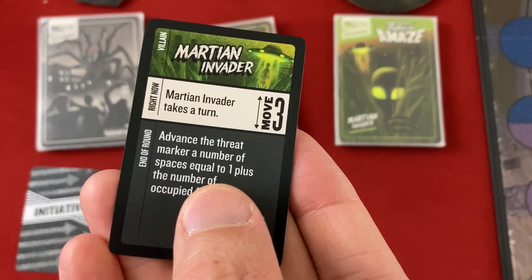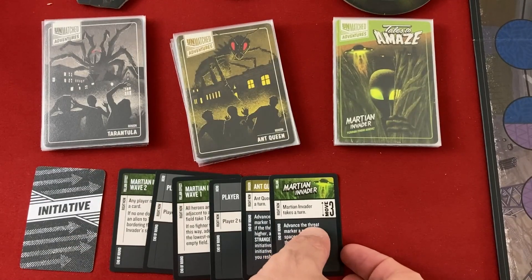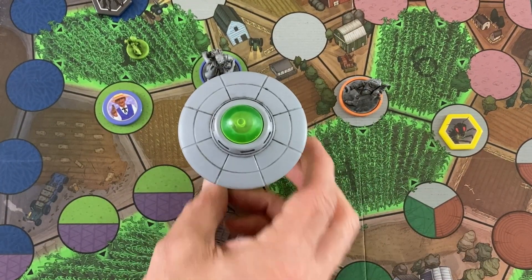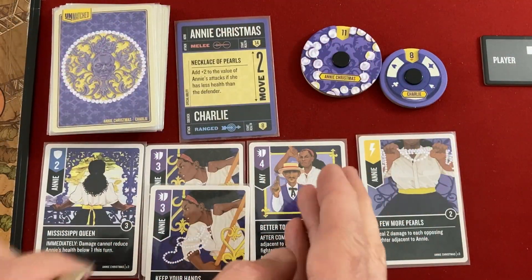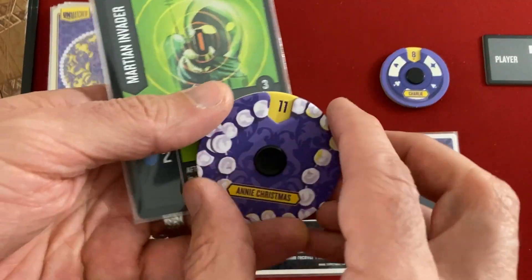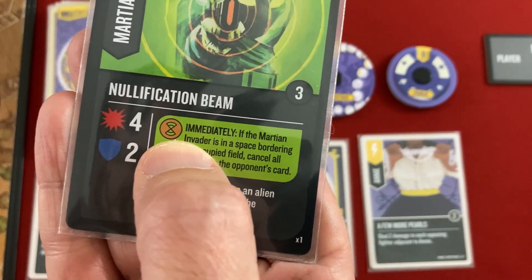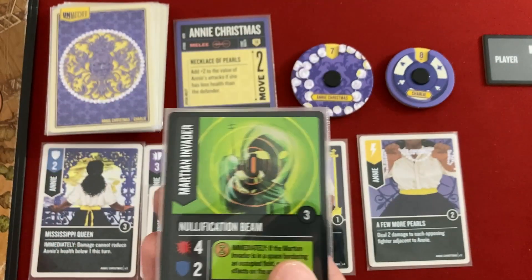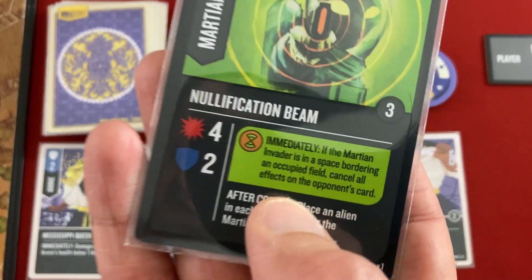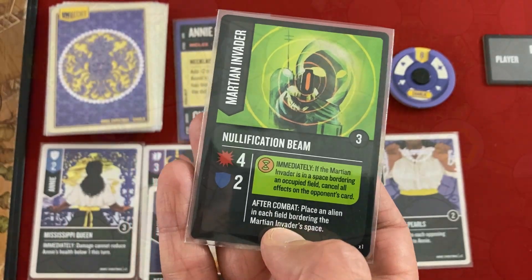Then we get the Martian Invader's actual turn. They advance threat by one plus the number of occupied fields — currently two advancements. He attacks Annie for four, which is actually what I wanted to get her life down for Necklace of Pearls. Nullification Beam deals four damage. The icon effect on the card only triggers if the matching invasion token has been flipped, which hasn't happened yet. After combat, an alien is placed in each field bordering the Martian Invader's space.